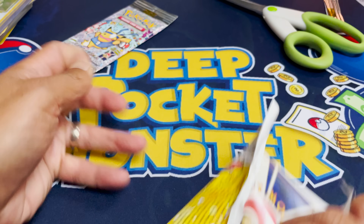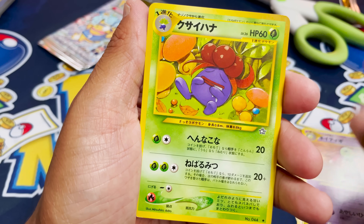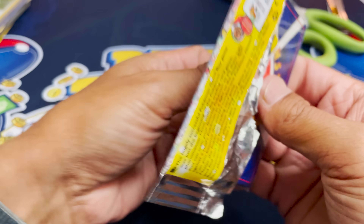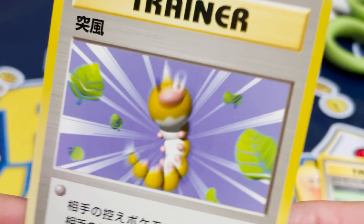The final countdown. Here we go. That's actually a really beautiful looking card — Ledyba. Come on, let's see it. Biglit. It's going to be a trainer, isn't it? Or it might be that Charizard that we're looking for. It's a trainer. Oh no. Gust of Wind.